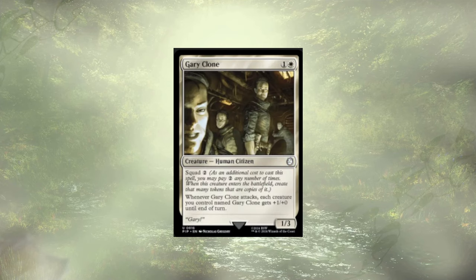Gary Clone follows up — a 1/3 for 2, not bad. It has Squad 2, so we can create token copies whenever we cast it. Whenever Gary Clone attacks, each creature named Gary Clone gets bigger, but their toughness stays the same. With just three toughness, it's not difficult to chomp block the clones. Realistically, you want two or three of him — he's not great on his own. You need that squad ability, and if you don't have it, why are you playing Gary?